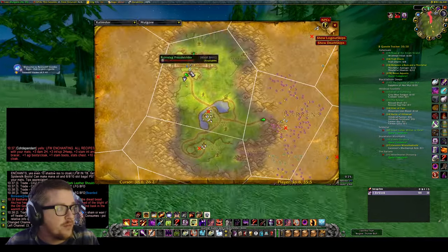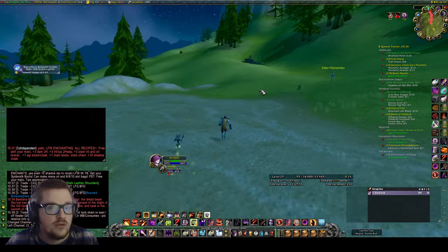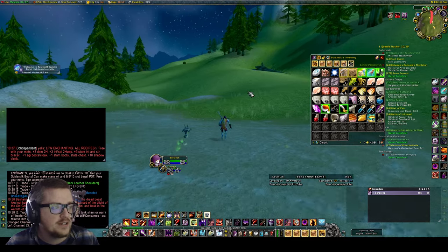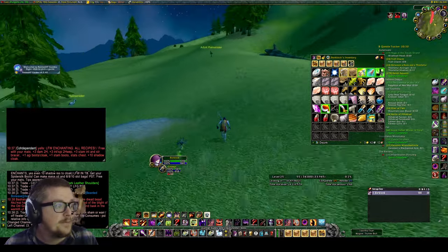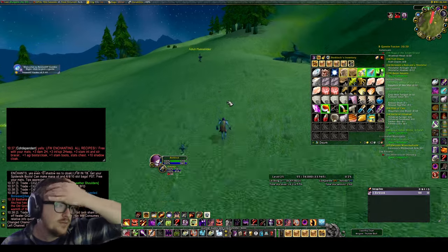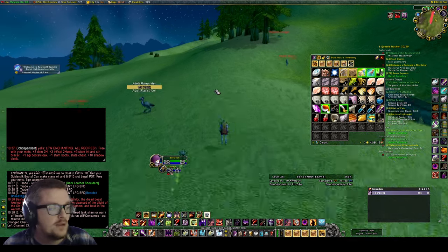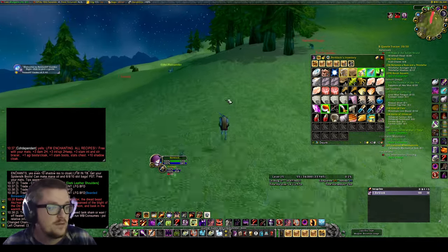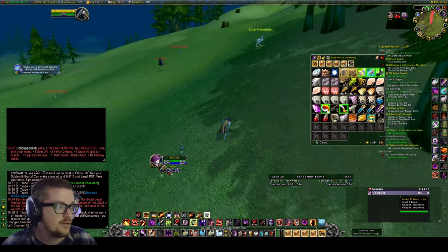We start off in Thunder Bluff and we're going to run to this Dwarven camp over here. There are two ways you can get this - first, there can be a random chest spawning there, and inside that one is going to be one of the Waylaid Supplies. Every time I've been there there has been one there, and if it's not there, there's another way we can do it.